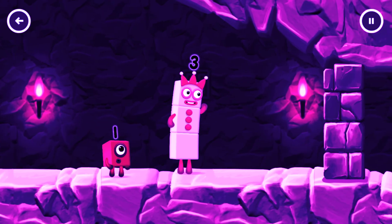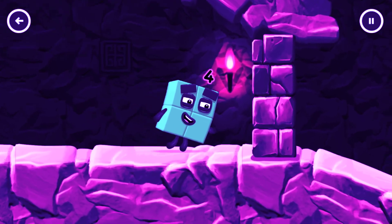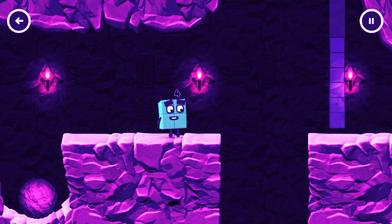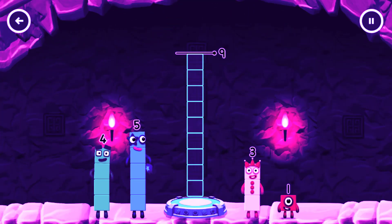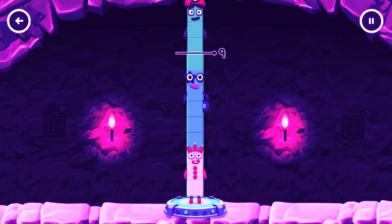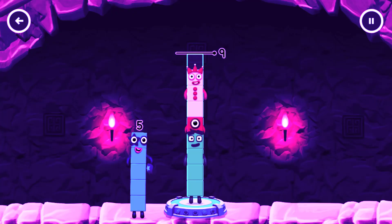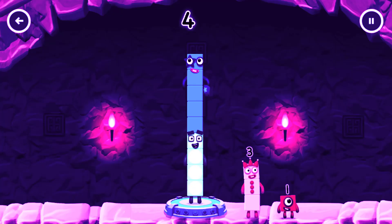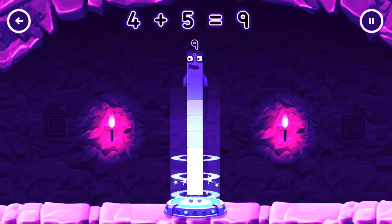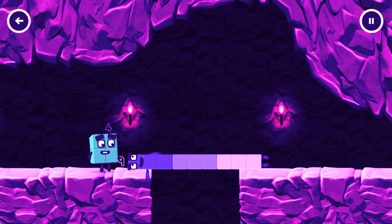I think 3 might need one's help to get past that wall. Add number blocks to make 9. 3, 5, 4 — that's too much! 5, 3, 3, 5, 1 — you've got too much! That's right! 4 plus 5 equals 5, 5, 4, 3, 2, 1. Well done!